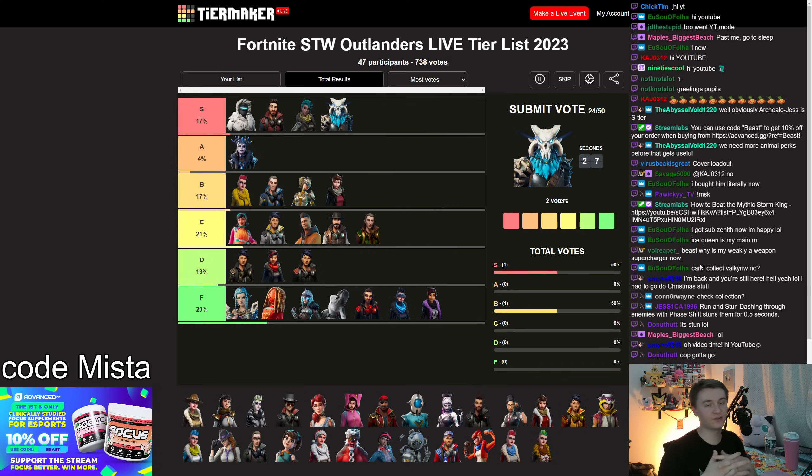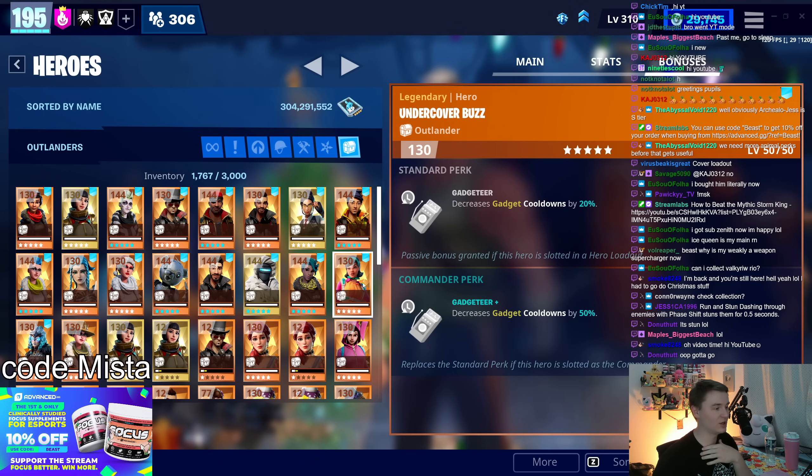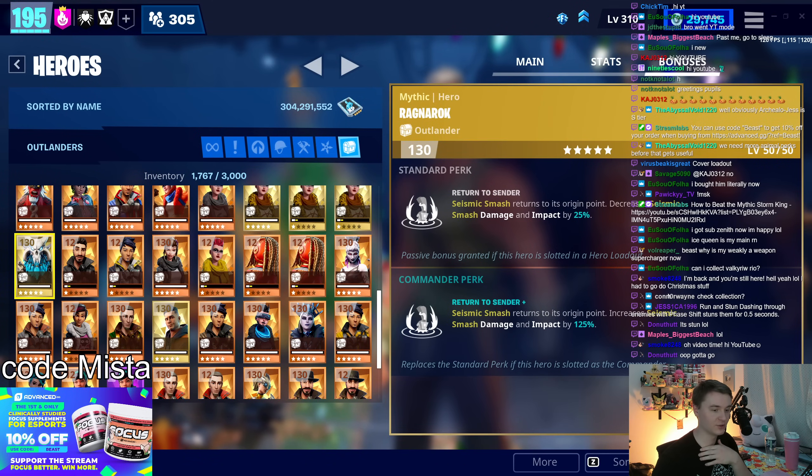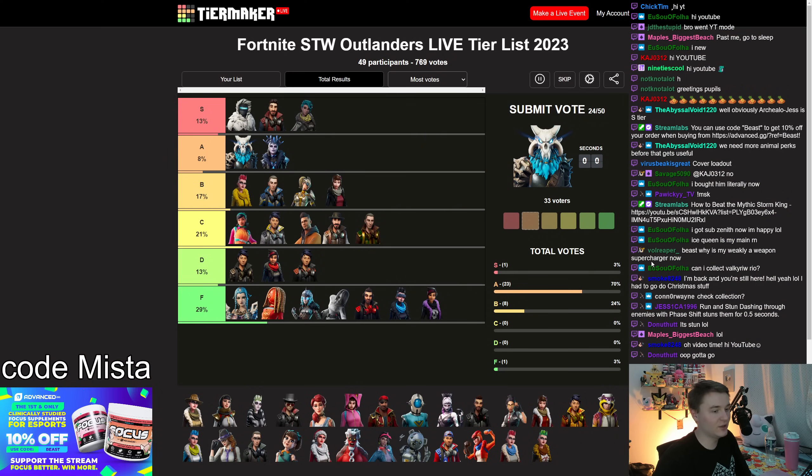Ragnarok makes it so that when you Seismic Smash, it goes out and comes back, hitting twice. Hitting twice is so strong that they nerfed him in support — he makes you do 25% less damage but you're hitting twice, so it's functionally 50% more damage. A tier is fair. In the lead he actually increases the damage on top of giving you more hits. It's a really, really strong ability — solid hero.